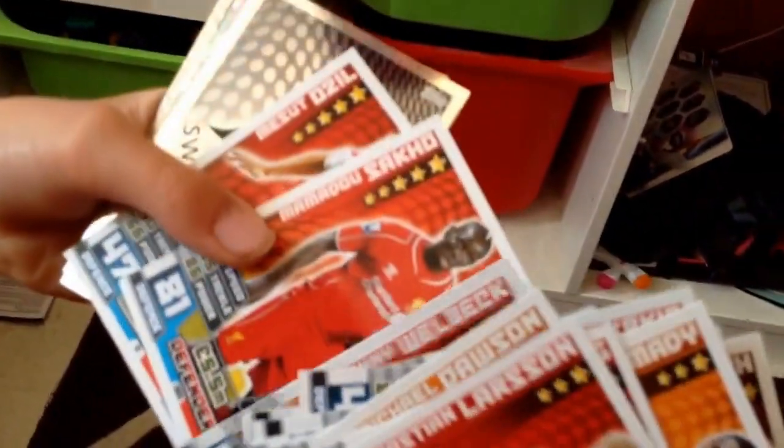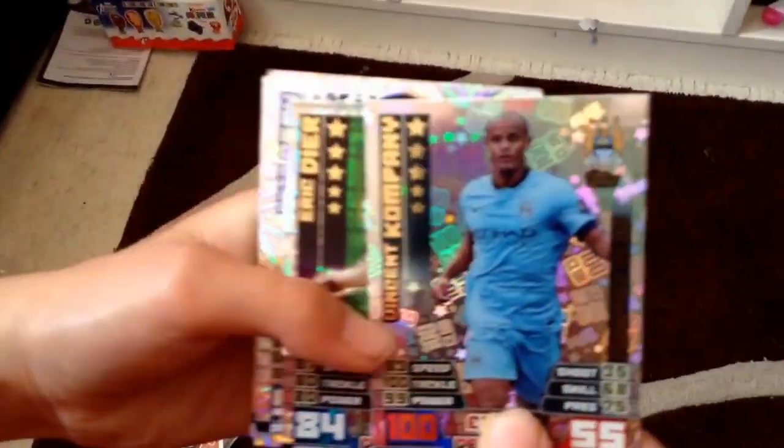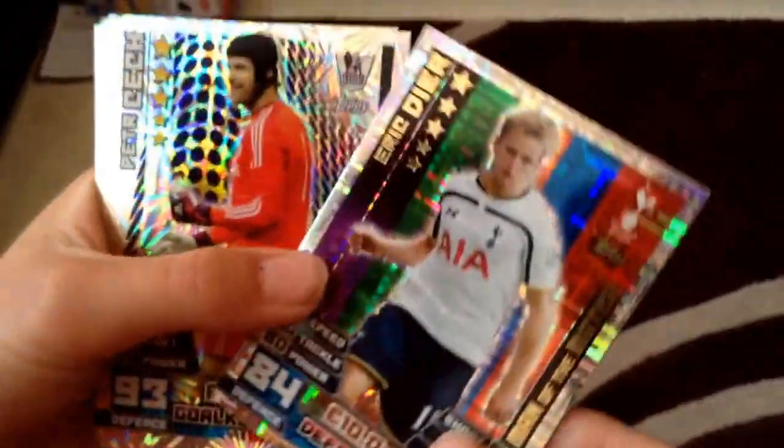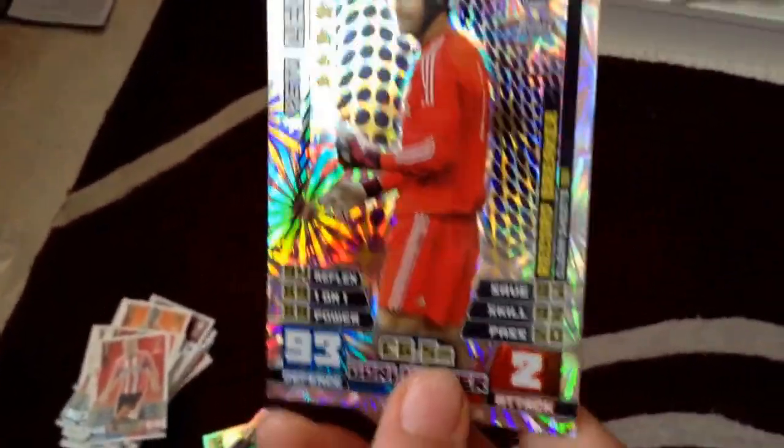Liverpool! Welbeck, Sako, Özil. And then let's get to the special cards. We've got the Swansea City badge right there. We've got the Vincent Kompany 100 Club. We've got Eric Dyer Man of the Match right there. Petr Čech — Record Breaker.